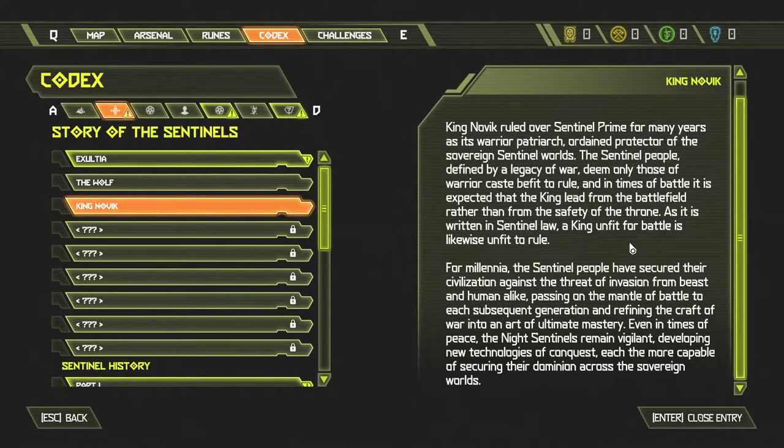As it is written in sentinel lore, a king unfit for battle is likewise unfit to rule. For millennia, the sentinel people have secured their civilization against the threat of an invasion from beast and human alike, passing on the mantle of battle to each subsequent generation and refining the craft of war into an art of ultimate mastery. Even in times of peace, the night sentinels remain vigilant, developing new technologies of conquest, each the more capable of securing their dominion across the sovereign world.